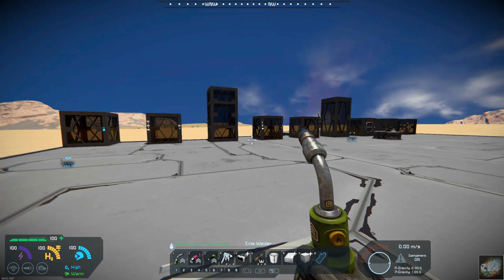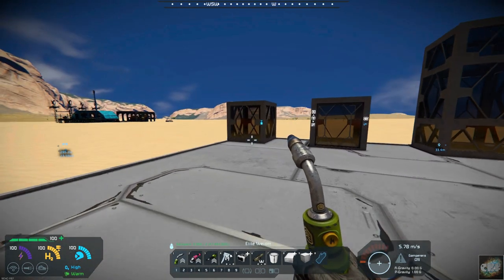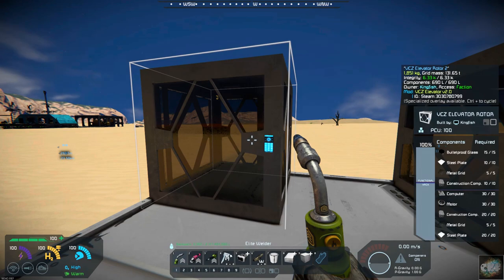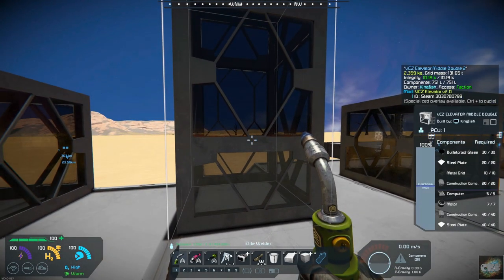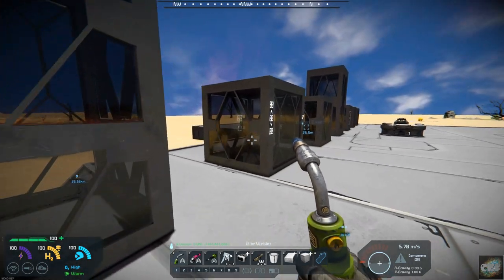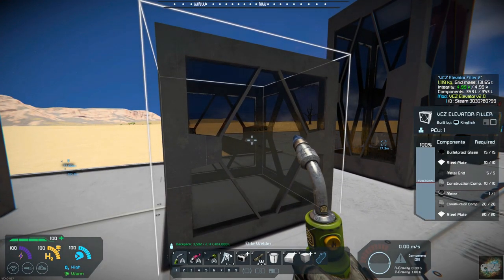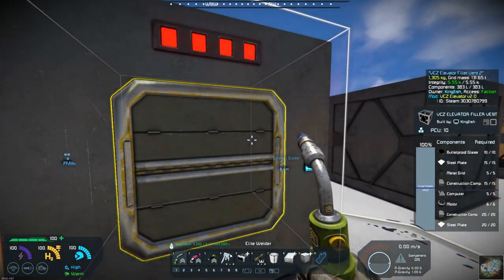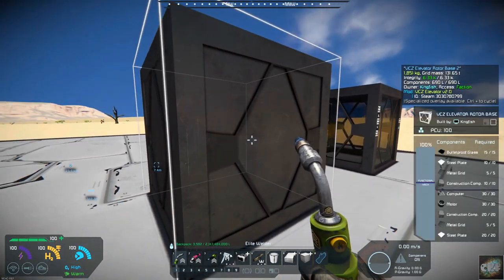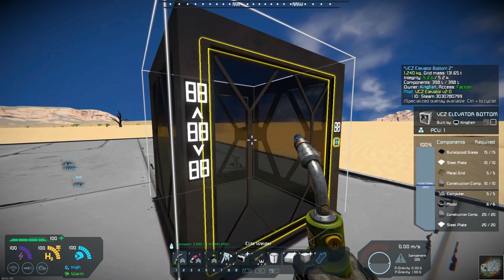This is the first elevator mod I've come across that seems to work pretty good. There are nine blocks included in the elevator block. You've got an elevator rotor, an elevator middle, an elevator middle double, an elevator top, an elevator filler, an elevator filler double, an elevator filler vent, an elevator rotor base, and elevator bottom.